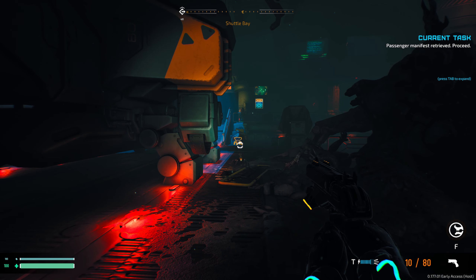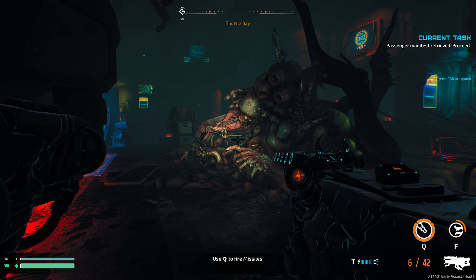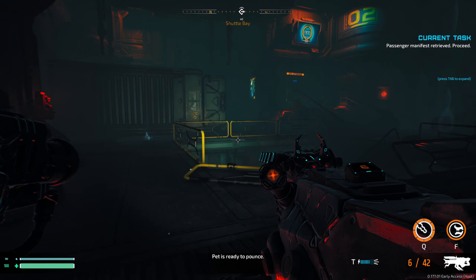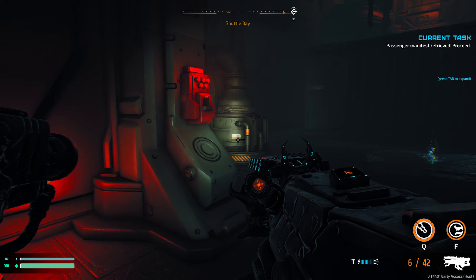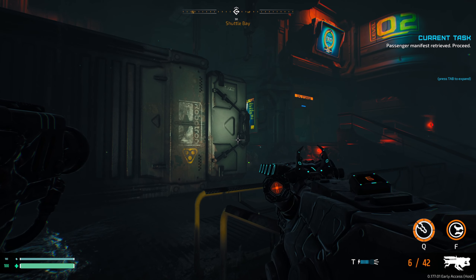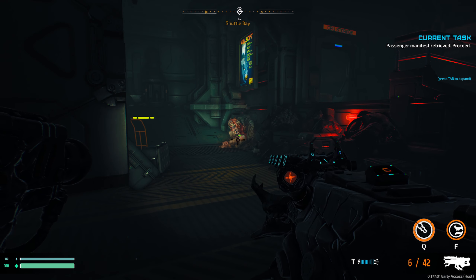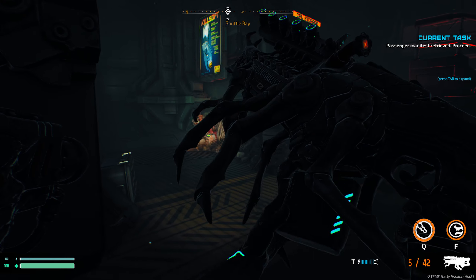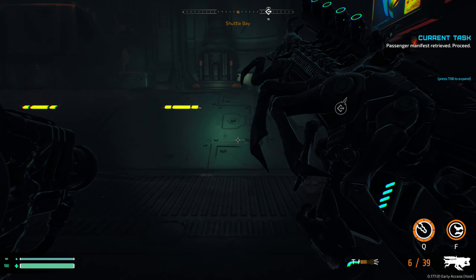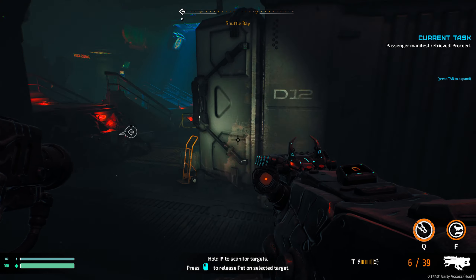There's a cannon over there - I'm going to steal that. If you press Q you can shoot. We have a compass that tells us where to go, and we have 30 minutes. There are new enemies here too - it's wild!